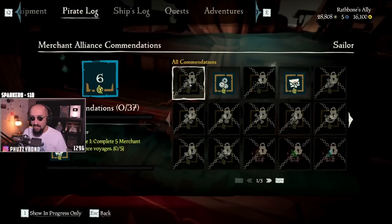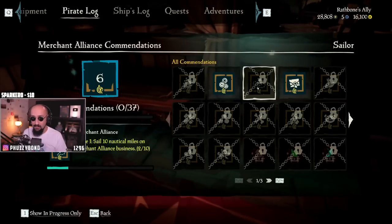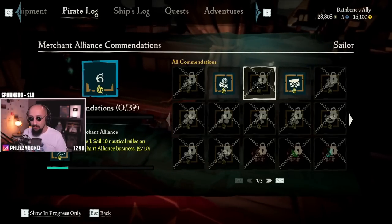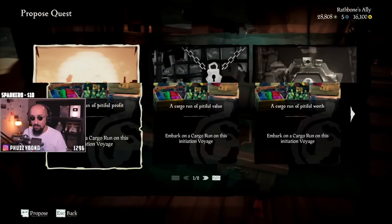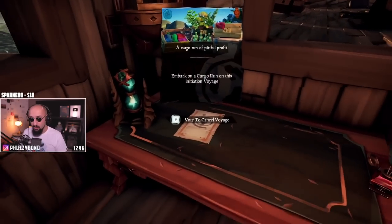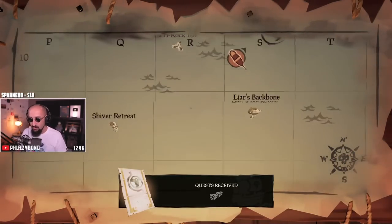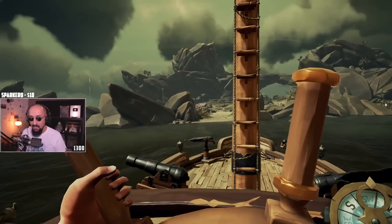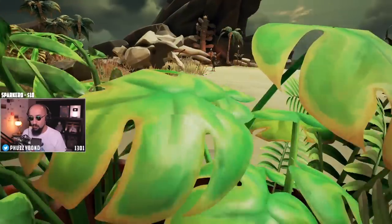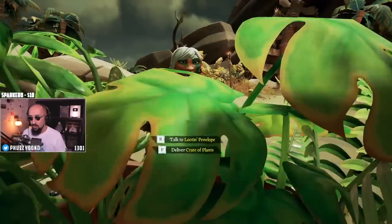Every faction has a recommendation to sail while you have the flag. Sail 10 nautical miles on merchant alliance business. So do not sail with an empty table — optimize your time. Vote the cargo run that we bought, but we're going now to Kraken's Fall to sell these. You see that gold I got? That's probably for visiting an island or sailing mileage with a merchant flag.